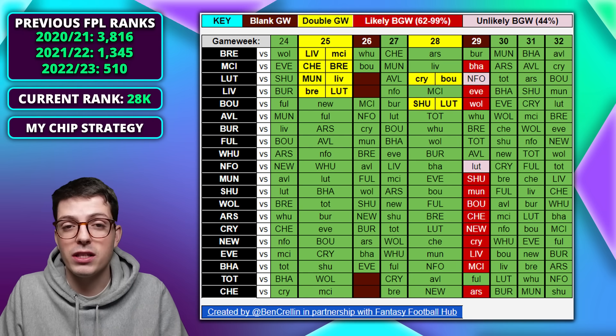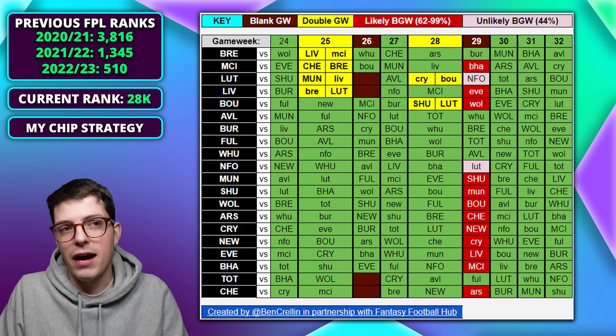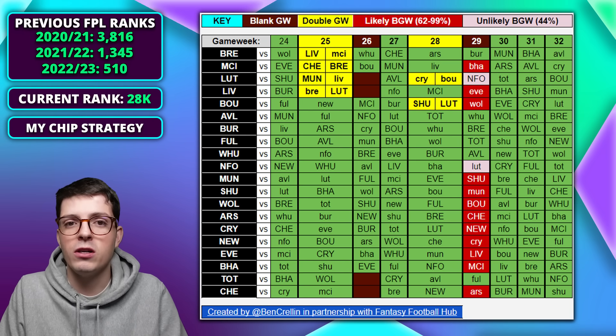A lot of people, like myself, considered selling Solanke this week. Luton now have a double in game week 25, a blank in game week 26, a single fixture in game week 27, and a double in game week 28. We don't yet know if they'll blank in game week 29. Game week 29 is caused by the FA Cup quarter finals, with one more round of FA Cup before game week 27 — so going into game week 27 we will know for sure which blanks will take place in game week 29.